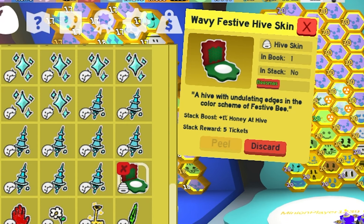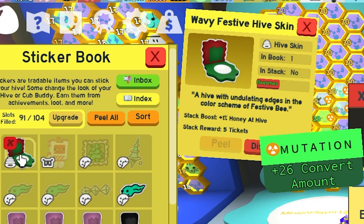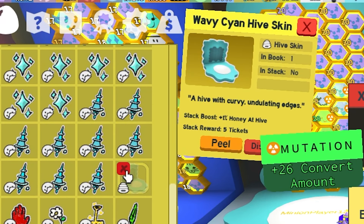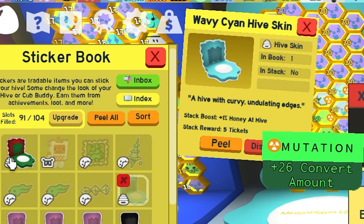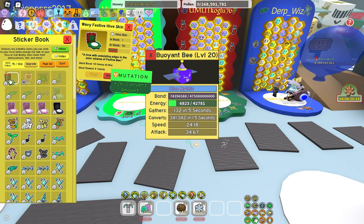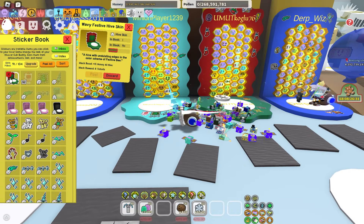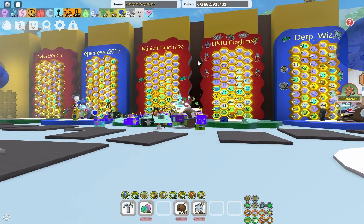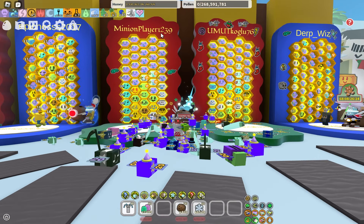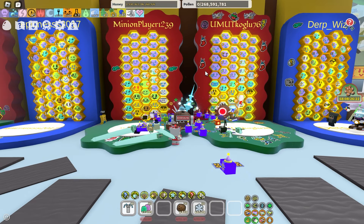A hive with undulating edges in the color scheme of festive bee. Alright ladies and gents, we're going to replace our wavy cyan hive skin for this. Three, two, one — there we go! And as you can tell, for some reason some names just get really fancified — like it's in a really fancy font. But there we go.